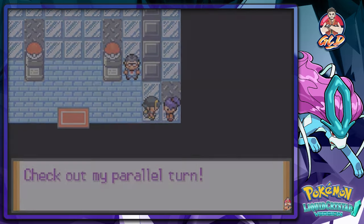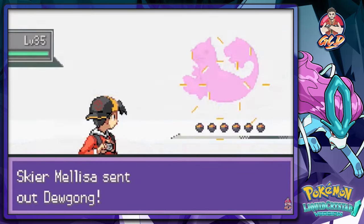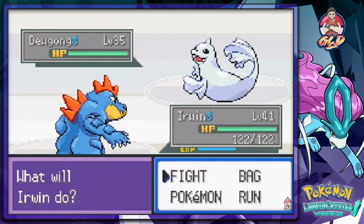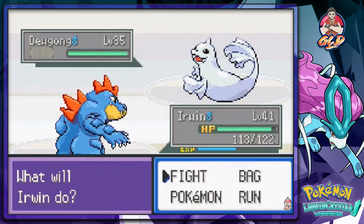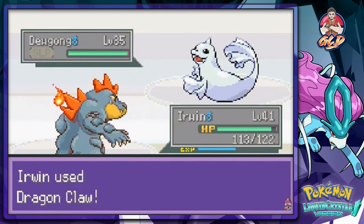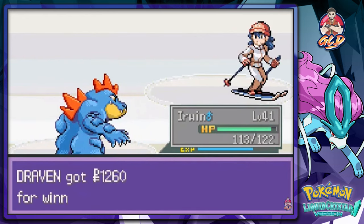Let's move on to the next person. Skier Melissa comes with her Dewgong and I come out with Irwin. Let's use a Slash Attack — speed button. Going again, waiting for Dragon Claw. God dang it, stop using your god dang potions. And yes — suck it! God dang these Pokemon trainers are annoying sometimes.